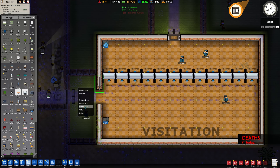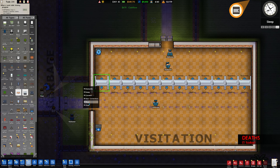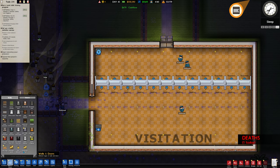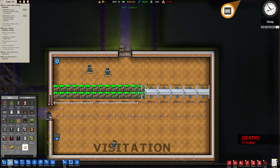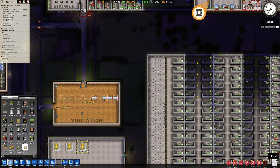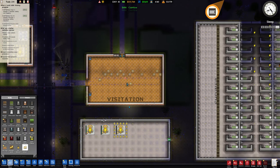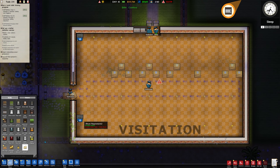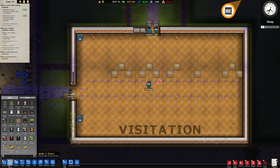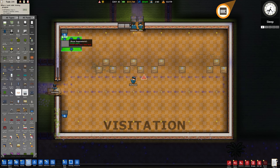Let's go ahead and fix this up while everything else is happening, I suppose. I'm going to replace all of these — there should be a mass dismantle button. Dismantle object. And then I'm going to replace it with very nice visitor tables, I suppose.